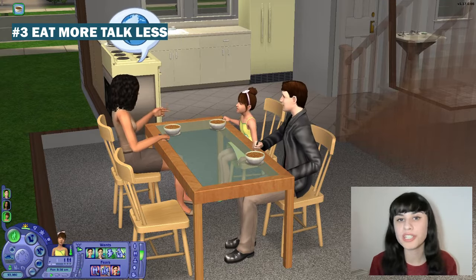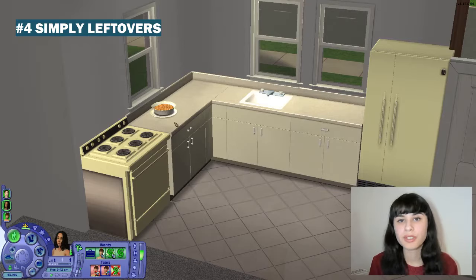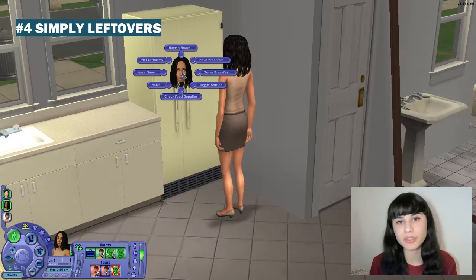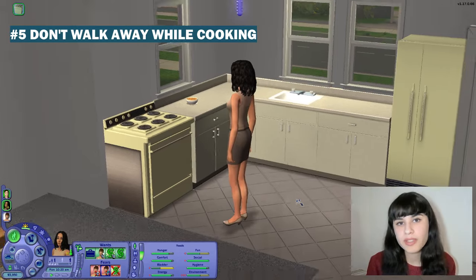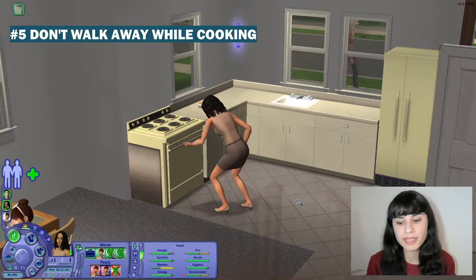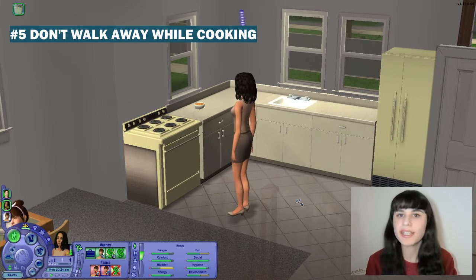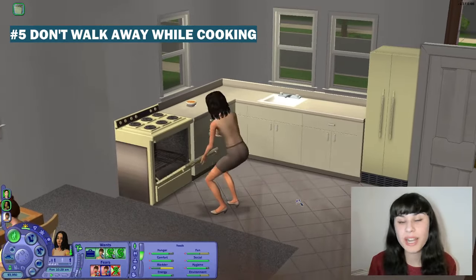Simply Leftovers lets you put away leftovers as single plates instead of the whole group meal. Don't Walk Away While Cooking stops your Sims from getting distracted while having something in the oven and walking away and accidentally letting the house burn down. They will just stand there and wait for the food to be ready, so this is a practical safety measure.